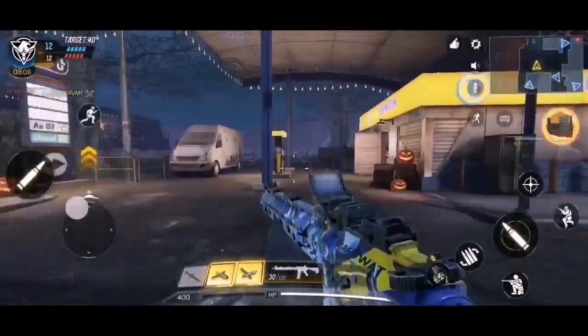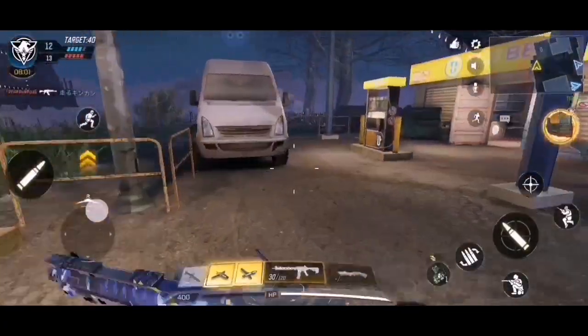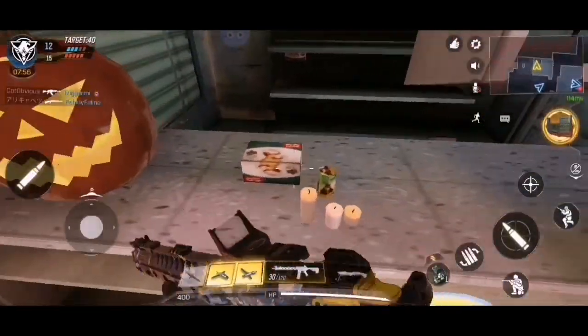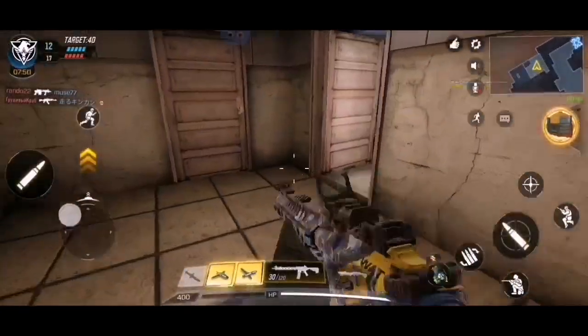I should have gone into a private match, but who cares? Over here we've got some trees — or should I say tweaks? I don't mind the tweaks, do you? Inside here: no smoking. We've got some candles and what looks like a pack of chicken, or macaroni — I don't know what that is. Some more over there.